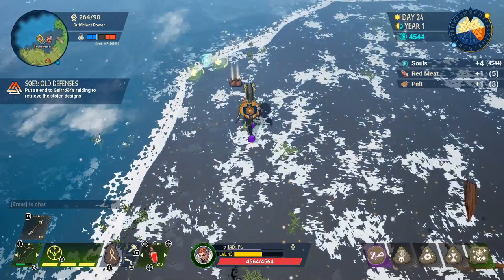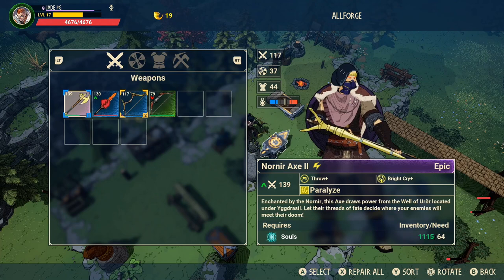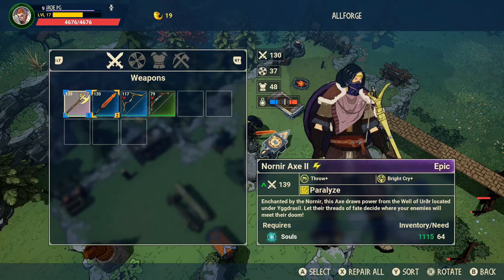In saga mode you use souls to repair your tools and weapons, but because there aren't as many uses for souls in survival you can probably get away with repairing more. That said, it's still worth keeping some broken tools and weapons and double-checking that you haven't got an upgrade available, as upgrading will replenish the durability on that weapon.